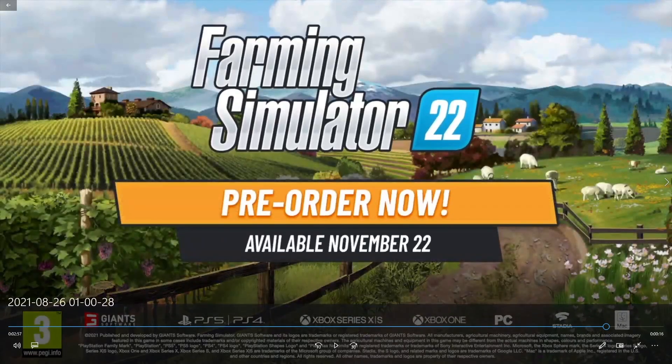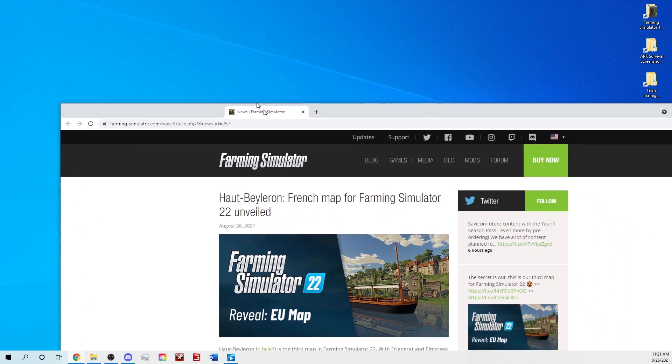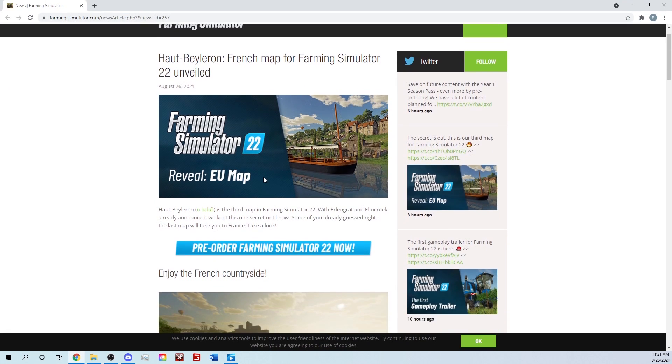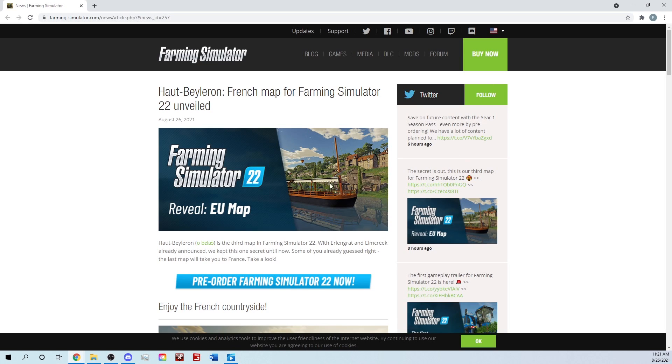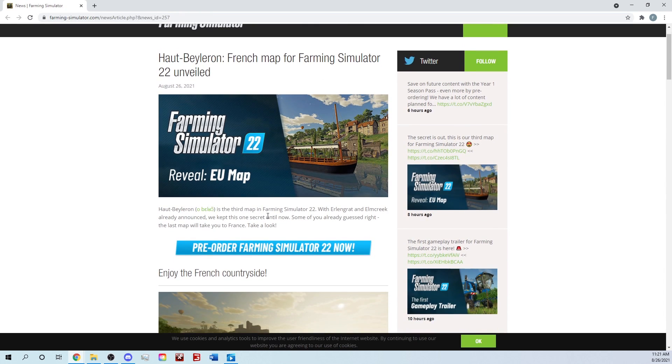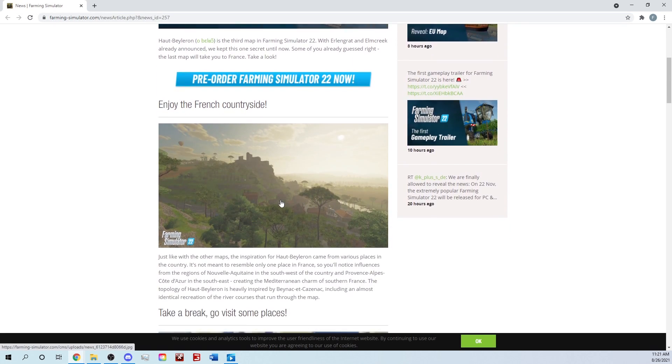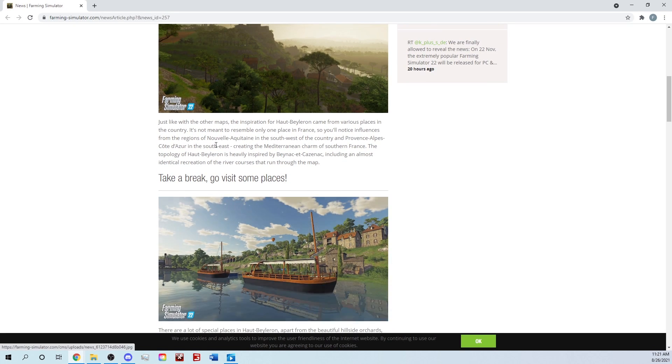Let's look over here — new EU map. French map, Farming Simulator 22 revealed. It is the third map in Farming Simulator 22, with Erlengrat and Elm Creek already announced. They kept this one secret until now — the last map will take you to France. I love it — I am so pumped about this game.